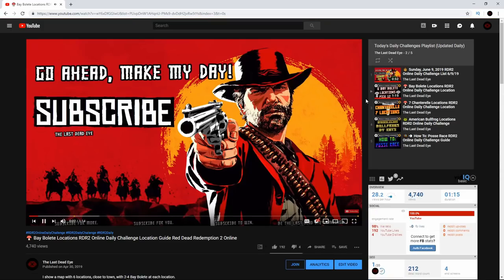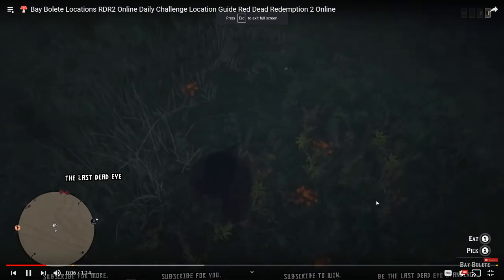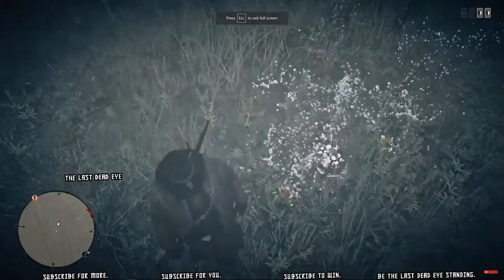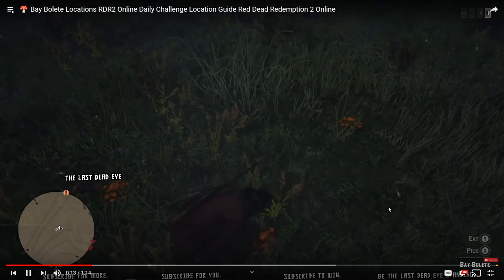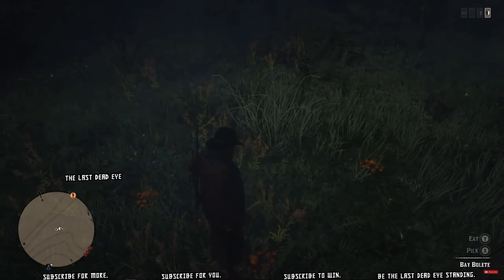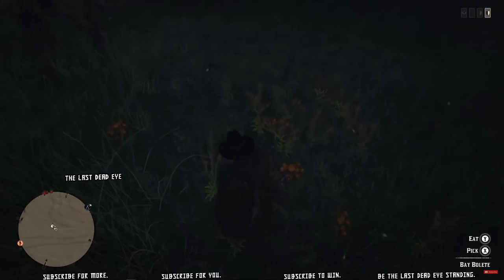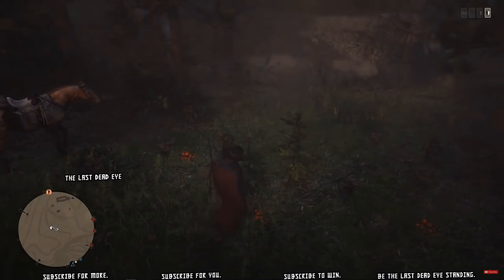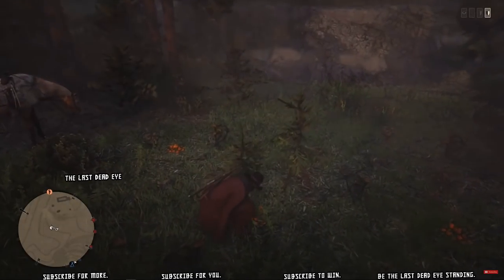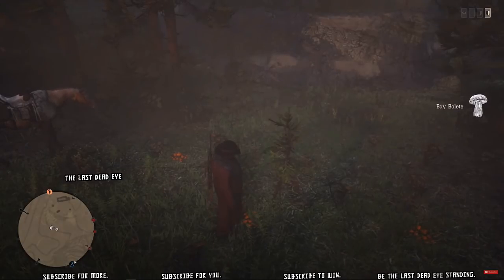Hello and thank you for viewing. Today's daily challenge is asking us to pick five bay bolete. You can see what color they are on screen — they're an orange mushroom. They're going to spawn in patches of two to four, and I'm going to show you six locations so you'll be able to pick up 12 to 24. So even if the game is bugging out and they're not registering, picking a couple should have absolutely no problem getting it completed between these six spots.